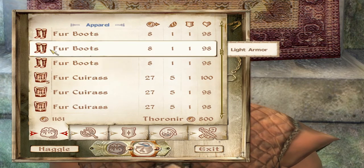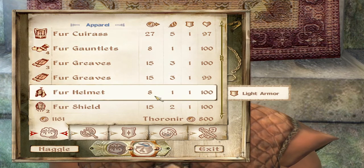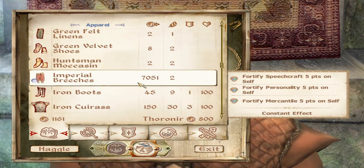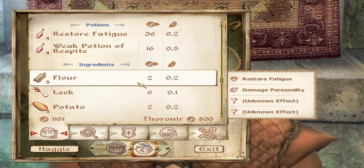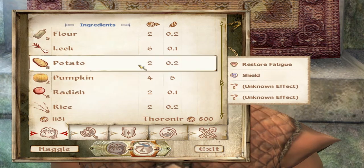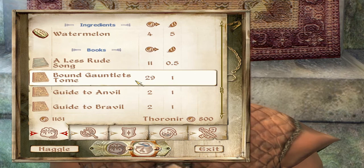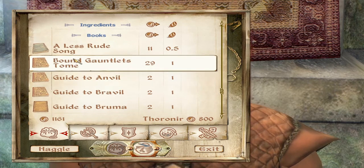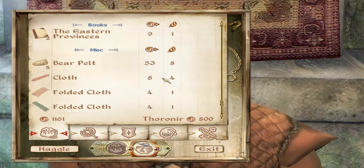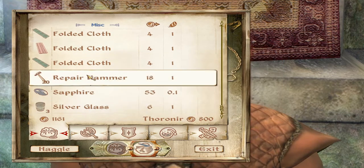If you need armor, all that stuff I sold is there — now you can buy it back very cheap. I need to buy repair hammers — that's the most important thing. I'm going to try to haggle them. He's not really on my good side — look at this guy, 168%. I'm going to buy some repair hammers — six should be fine, about a hundred gold. Definitely needed that.